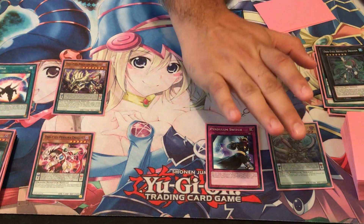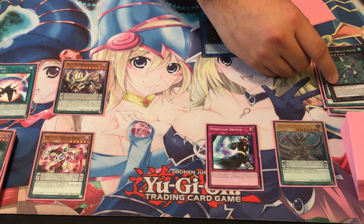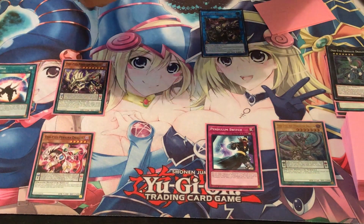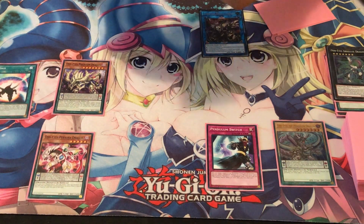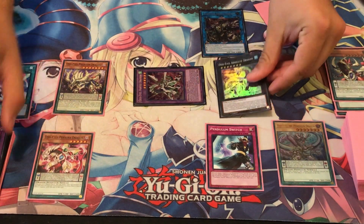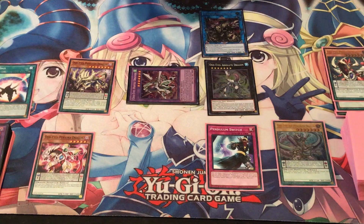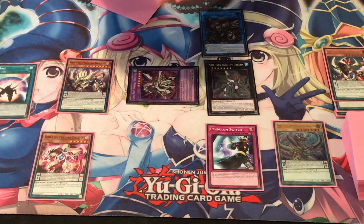Next, activate Odd-Eyes Arc Pendulum Dragon's effect, and then we're going to chain using Absolute Dragon's effect — make sure this is chain two so this card's effect goes off, letting us special summon an Odd-Eyes. We're going to go ahead and summon out Vortex Dragon, and then with Arc Pendulum Dragon's effect we're going to special summon back the Absolute Dragon. This is part of my strategy, because my strategy is to summon out either Odd-Eyes Venom Dragon or Zark.